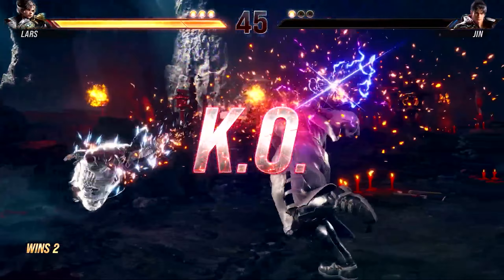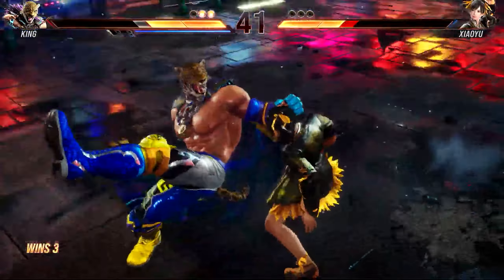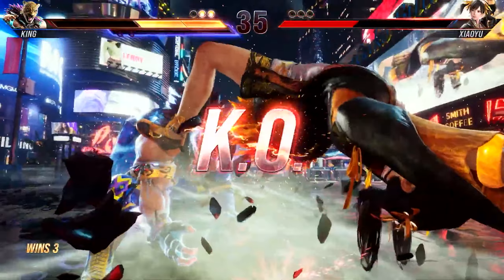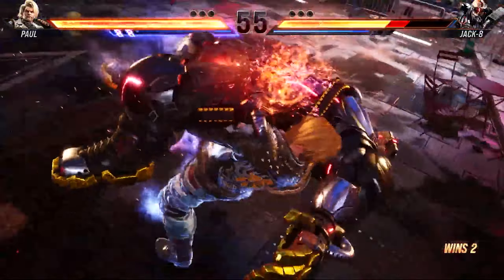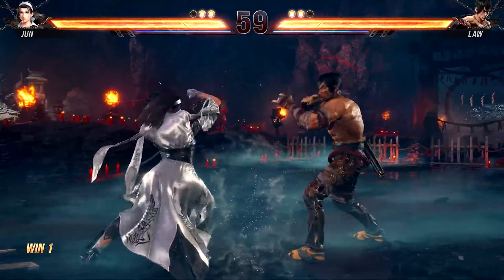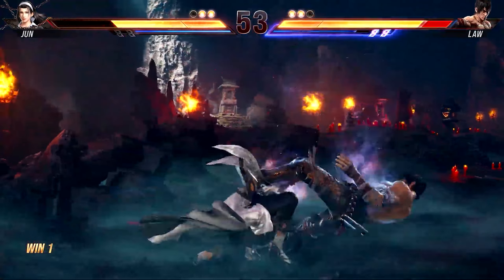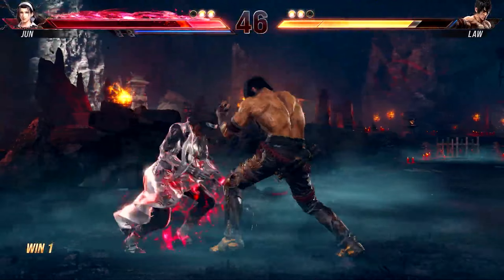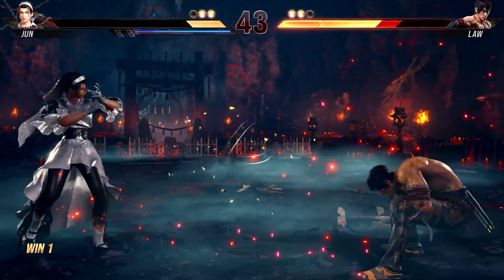The heat system has essentially replaced rage drive from Tekken 7. While they share a few similarities, heat is designed to give players more control over how to use their character throughout a match, rather than just when they're low on health, although each character still has rage arts at low health, which is now a unified command input. Heat isn't necessarily a comeback mechanic, and is instead a layer that changes the flow of a match and opens up new possibilities in competitive play. As a Tekken veteran, I appreciate the dynamic it creates, smartly weaving the core tenets of the franchise and its characters into a mechanic that adds depth without overshadowing the gameplay foundation that has made Tekken special in the first place.